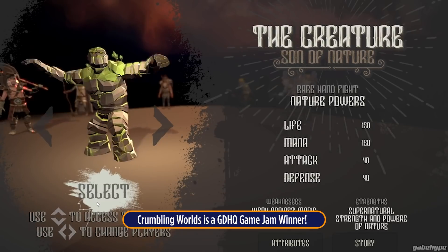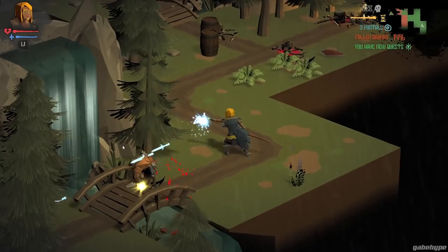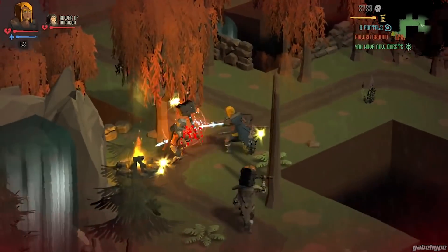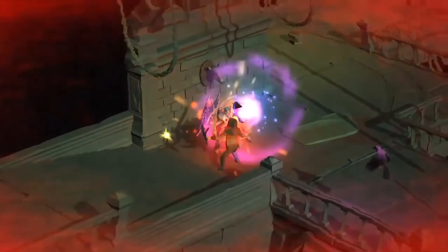Bridging the gap between old-school dungeon crawlers, arcade RPGs, and combo-driven fighters, Crumbling World is a casual dive into dark fantasy. Download on Steam today, the link is below.